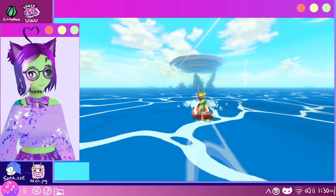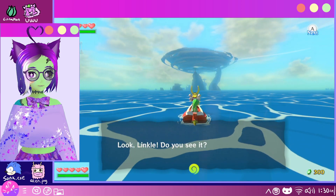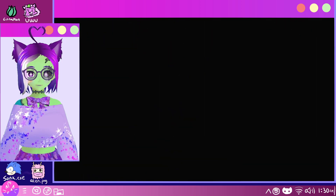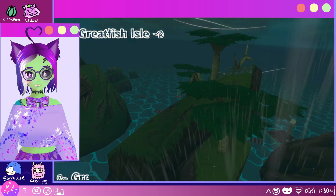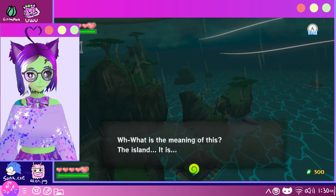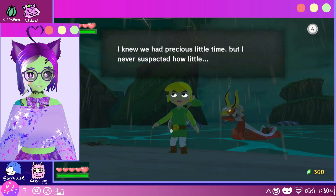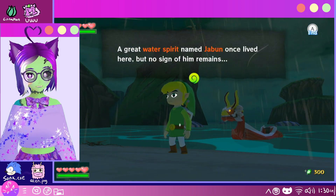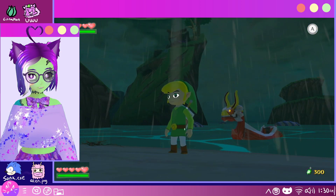I don't remember there being another dungeon — it's because it's already destroyed. Linkle, do you see it? What has happened to this place? Great Fish Isle, already destroyed. What is the meaning of this? The island it is. We are too late. I knew we had precious little time, but I never suspected how little. A great water spirit named Jaboon once lived here, but no sign of him remains.